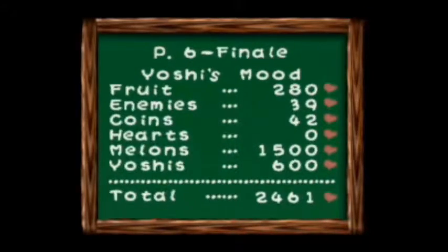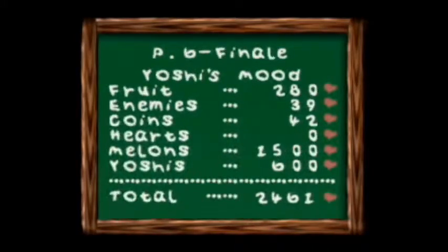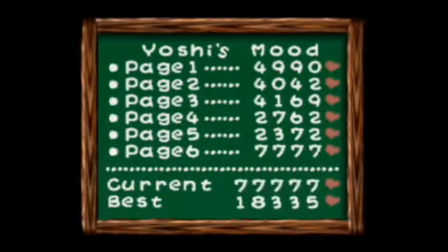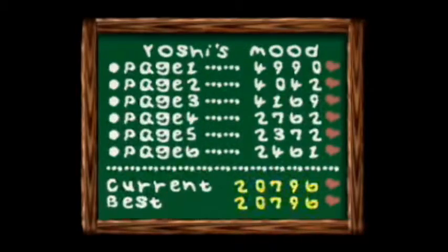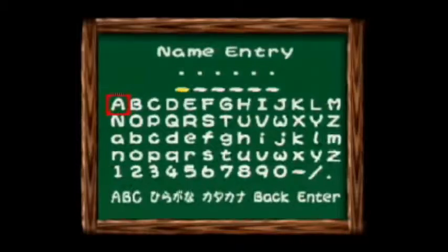Coins only get you a point per coin — yeah, that's not that much. Enemies, same thing. Fruit is 10 points per fruit. Hearts, I don't remember — I'm surprised I haven't actually looked at that yet. Probably around 3,600. Wait, why would we have that much when I didn't do an all-melon run? Okay — 20,796. Score two.